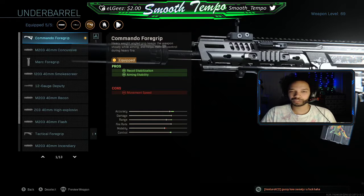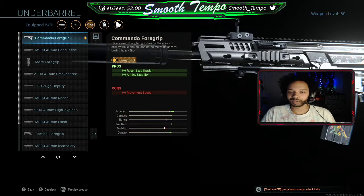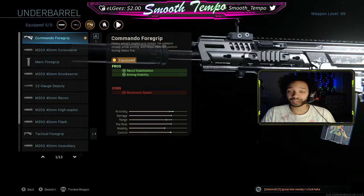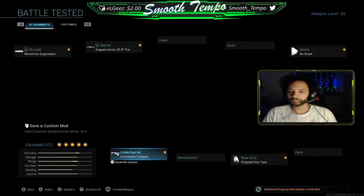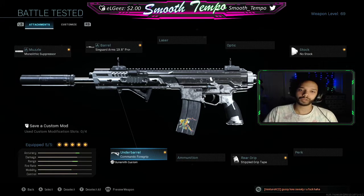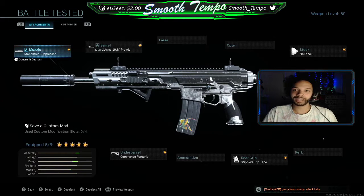For the underbarrel we're running the Commando Foregrip — this is personal preference, like the stock really. It offers recoil stabilization, and while it says it takes away from mobility, I feel like the other options have way more cons. The Commando Foregrip doesn't take away from your aim-down-sight speed — that's mainly why we use it. Merc Foregrip is also really good, or like Ranger or Operator Foregrip — those are choices too, but Commando works best for me and I use it on almost all my classes, except the MP5 which is disgusting with the Merc Foregrip.